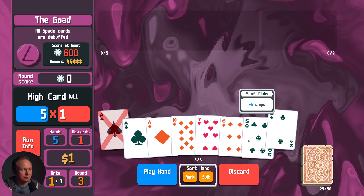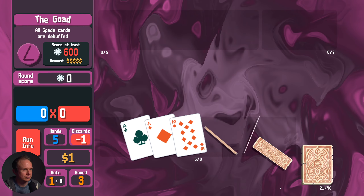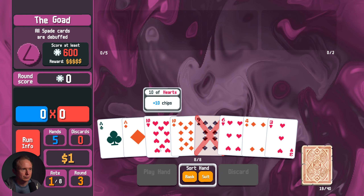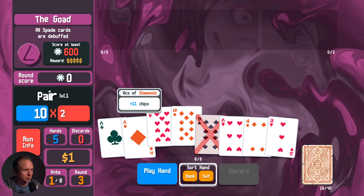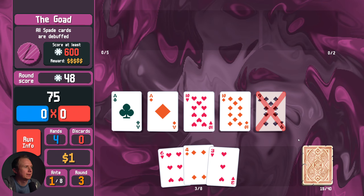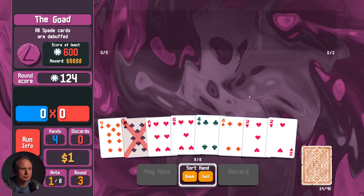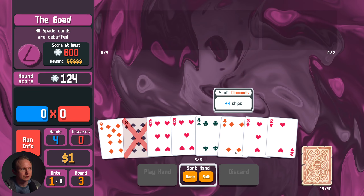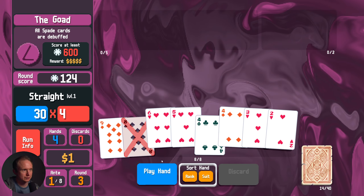Five, six, seven. I don't think two pair does it. I guess we're at the point where we're just going to be playing what we have on hand. This may be a little dicey. Right now all we have is 2, 3, 4, 5, 6.